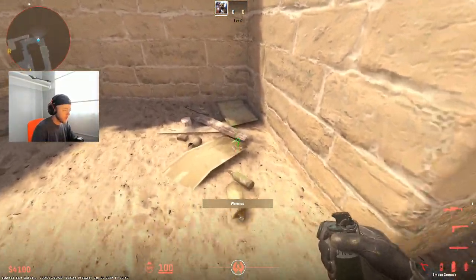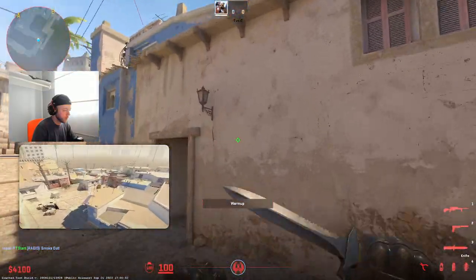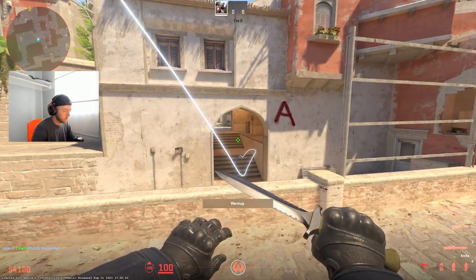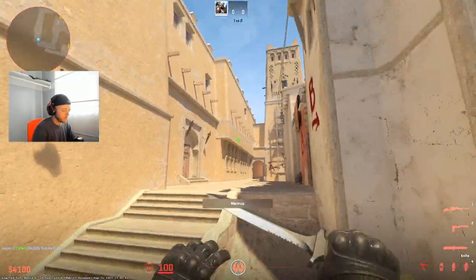Actually I forgot one — bottom con. So here in this corner, aim at the middle bottom of the carpet, jump throw. And that will go inside connector. Blooms really nicely and it doesn't poke out too much.